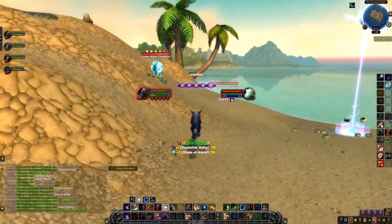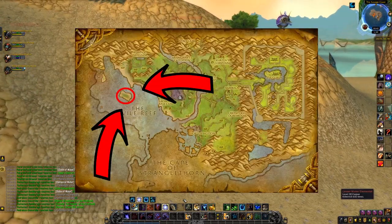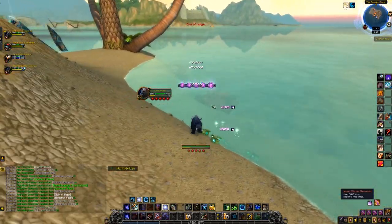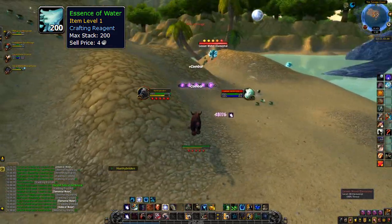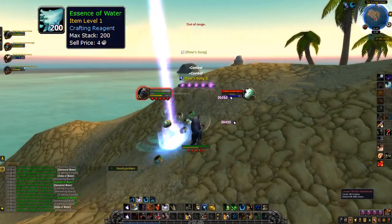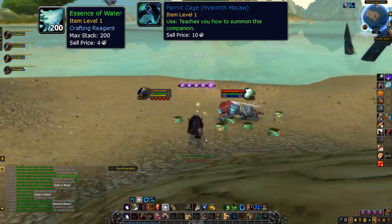This farm takes place in Northern Stranglethorn, and you are farming at this island right here! On this island you will find a lot of Lesser Water Elementals which drop Essence of Water, which is what will give you your steady gold per hour from this farm. On top of that, there are two battle pets that can drop from any mobs in Stranglethorn: the Parrot Cage Hyacinth Macaw and the Rasashi Hatchling!